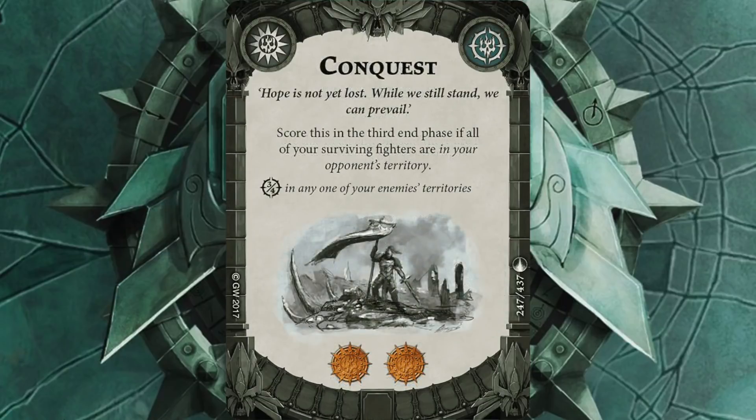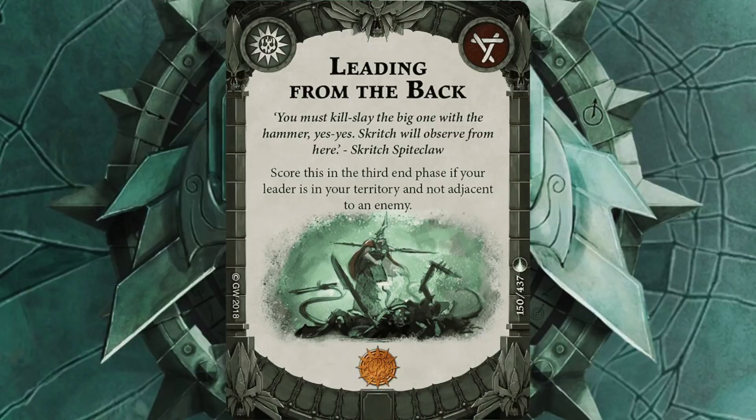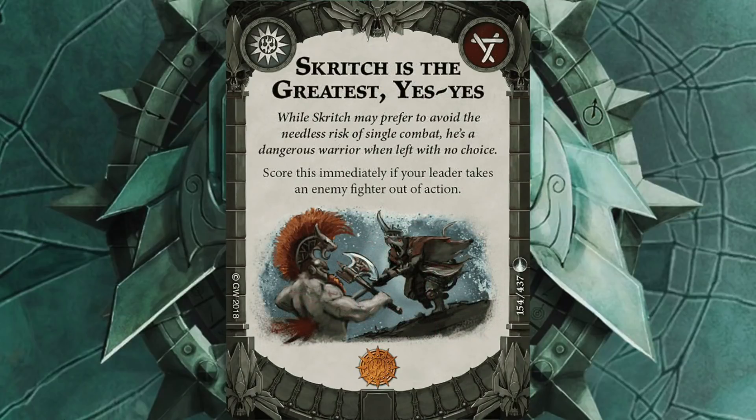I also got rid of Conquest — with five Skaven bodies I think that one's just a bit too hard to pull off, and it's a third end-phase card. I also got rid of Live to Fight Another Day: it's a third end-phase card and it's only one glory. I just can't validate keeping Scritch in my half. Scritch is the Greatest I've removed for now because whenever I pick that card and my Warband Leader has to take someone out, I can't roll for toffee on them. It's nice to have mid-turn glory but Skaven just aren't stabby enough. I might take it in a tournament list — possibly getting rid of Ploy Master or Master of War and putting Scritch is the Greatest back in if I know I'm coming up against more Khorne and stuff like that.